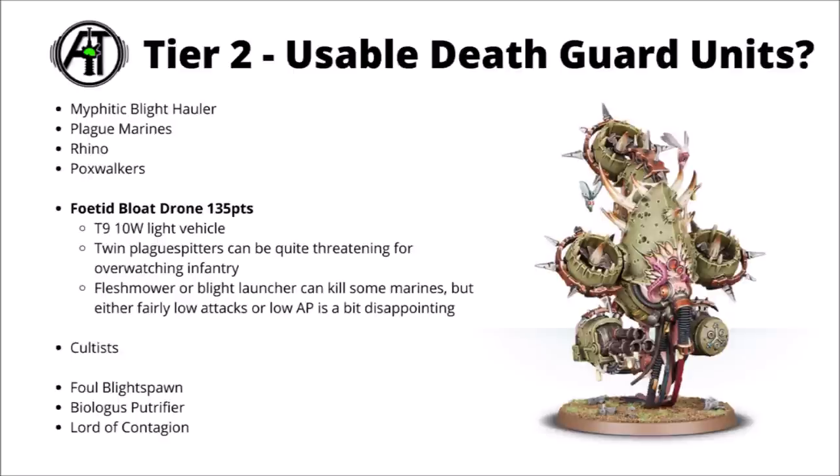Next we've got the Feetor Bloat Drone — a little bit of a faster moving Death Guard unit for 135 points. It's a Toughness 9, 10-wound vehicle with a 5+ invulnerable save, with the option of either a Flesh Mower, Twin Plague Spitters, or a Heavy Blight Launcher. In 10th edition I'd actually now be most tempted by the Twin Plague Spitters, which wound infantry on a 2+, making it genuinely quite a dangerous unit for floating up the board and purging enemy Light Infantry from objectives. Ideally ending your movement in threat range of an objective could threaten overwatch, creating no-go zones for enemy infantry. The Flesh Mower and Blight Launcher aren't all that terrible either — 10 mid-strength, mid-AP, Damage 2 attacks in melee or 6 at long range — though neither is particularly standout for damage.